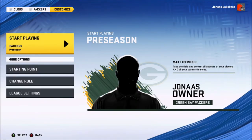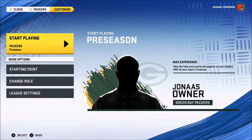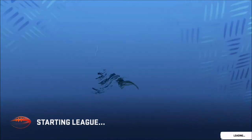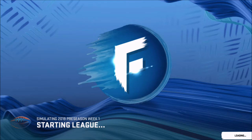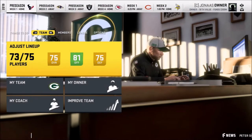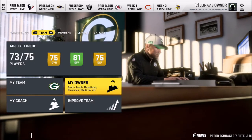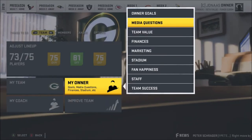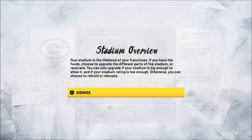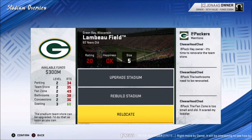Set all the other settings for what you want — your quarters, your difficulty, et cetera. Everything's set, you start playing. It'll start you out in the preseason. Start your week by installing your game plan, and what you want to do is go to My Owner. It's always under Owner. Go down to Stadium, and in Stadium you pick Relocate — it'll be available to do it.